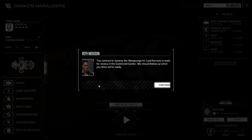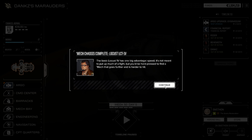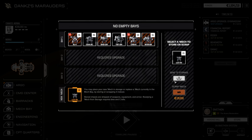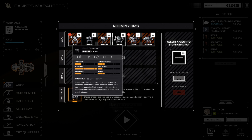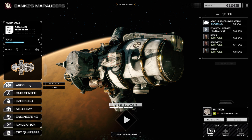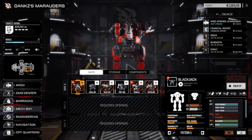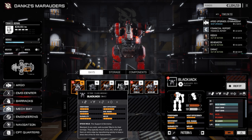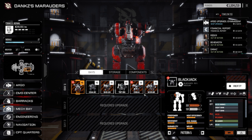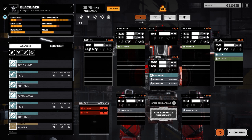Okay, contract - destroying New Grange. Lord Karosses is ready. These Locusts - put them in storage, and the Jenner too. Mech bays - first things first. Let's see what we can repair here. This Blackjack - yeah, most likely we'll repair it. Replace all - medium laser and AC2, I think we'll still go with that.